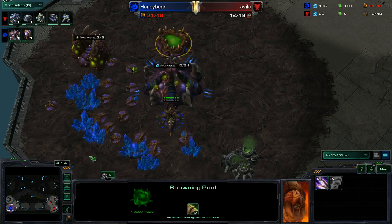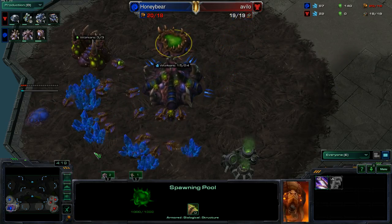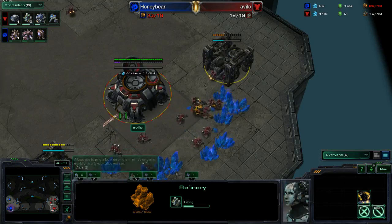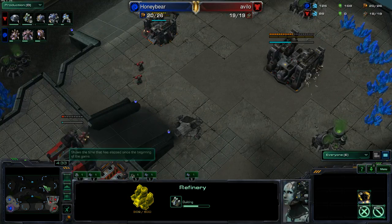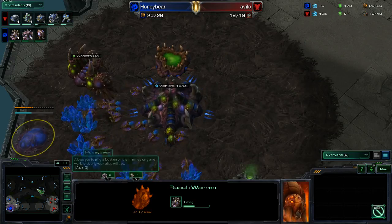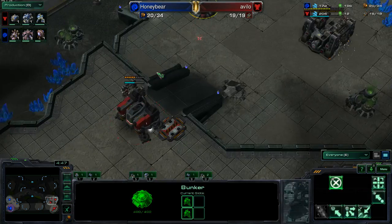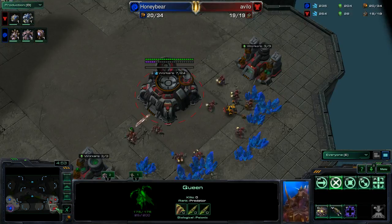He lost his overlord though, with his other one just starting. Yeah, but it was worth it because he saw the gas, didn't he? No, he didn't. Wow. Uh-oh. Yeah, that's rough for him. But he made a Roach Warren. I mean, what else is there to do when you're Honeybear but make big scary roaches? He loves that. He's made a Roach Warren every game.